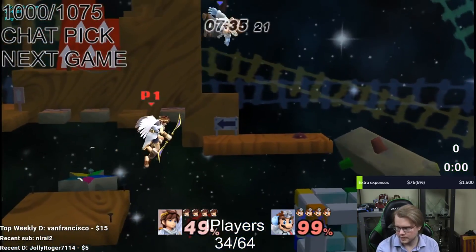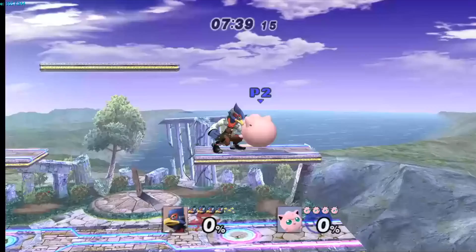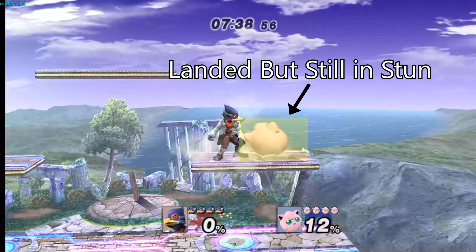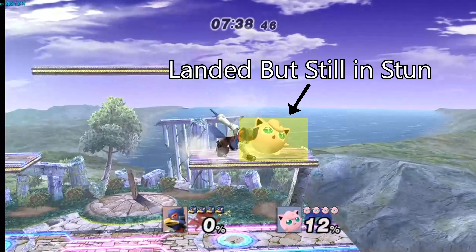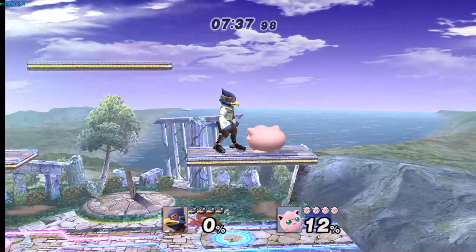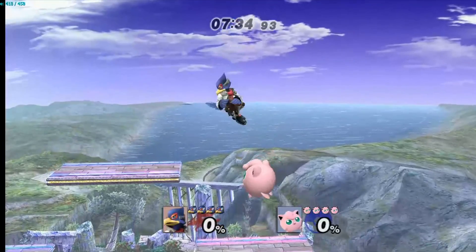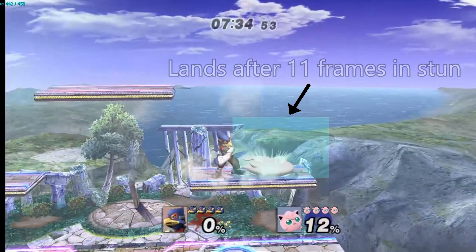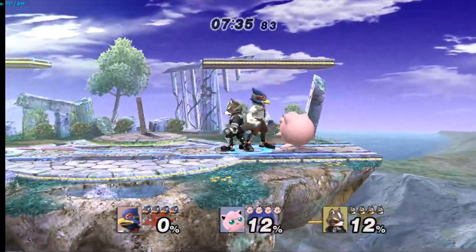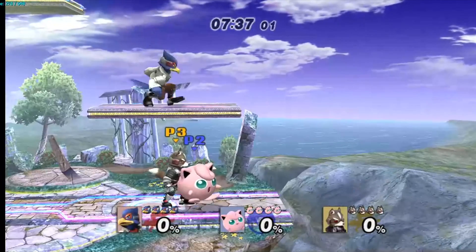The scenario I explained earlier only tells what happens most of the time when you land during non-tumble stun, but there are a few exceptions to those rules. When you get put into non-tumble stun, there is a small window just after you get hit where the air-ground transition won't happen normally. The length of this window is based on the fall speed of the character — the faster you fall, the smaller the window for this hitstun extension is.